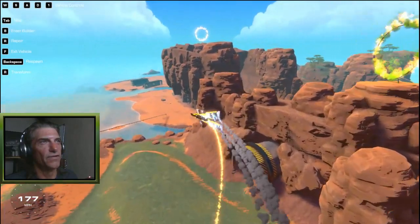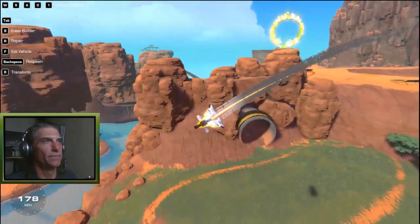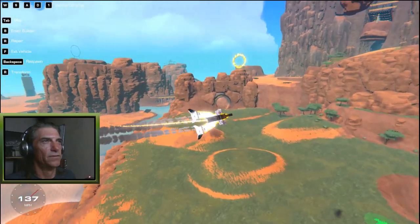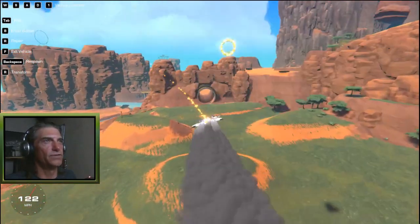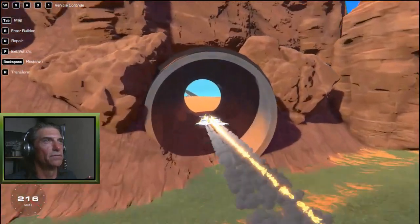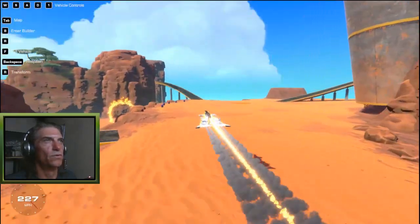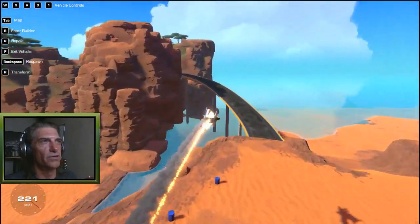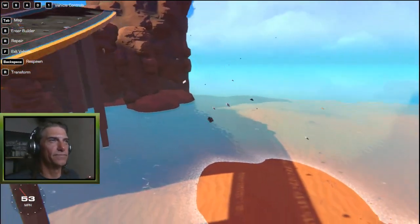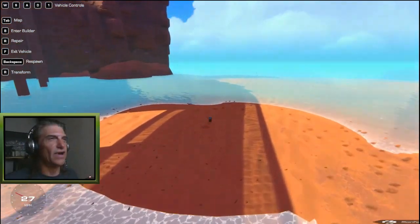Let's try looping around and flying through the tunnel — shouldn't be too bad, piece of cake! Phew, no problemo. And under the ridge — oh no, we can't go under it. Valiant effort, valiant effort. Meanwhile, back at the spawn point.